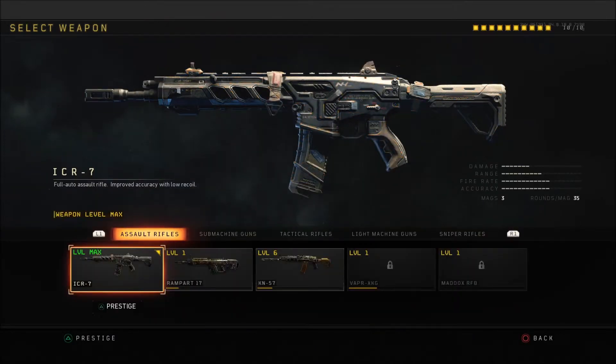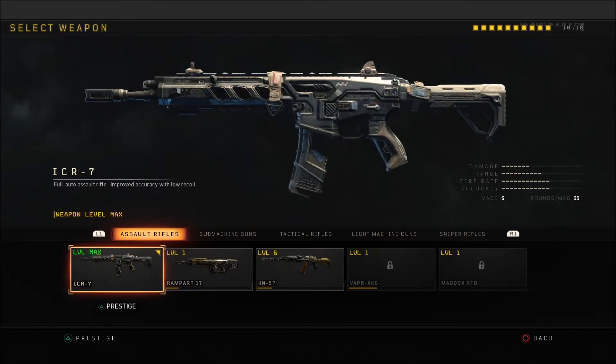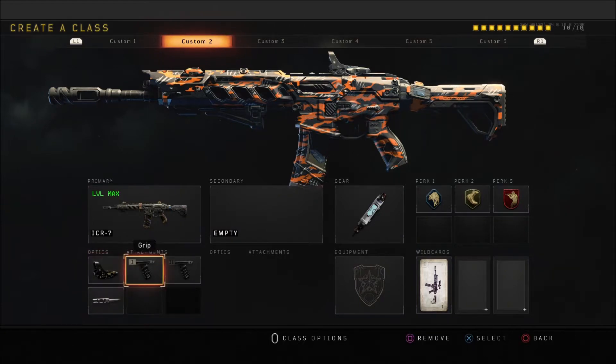My AR class is the ICR-7. A lot of people like the Rampart 17 — it's kind of a mix between the SCAR-H and other SCARs from past games, and it's a pretty decent weapon — but as you can see, apart from damage, the ICR outclasses it in every category: better magazine, less recoil. The damage difference is minimal, just one or two ticks, so the ICR is my go-to. I run red dot sight, grip, grip two, and long barrel.